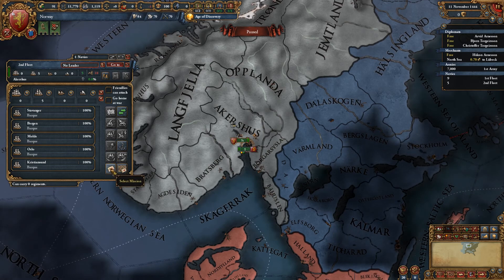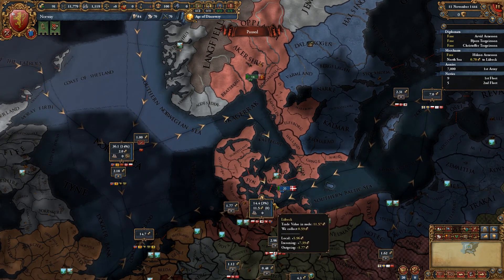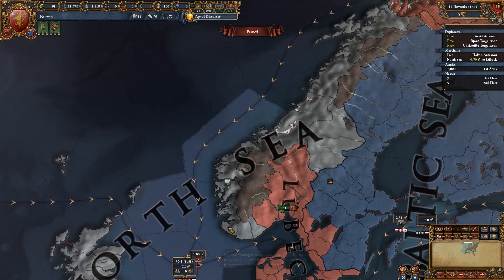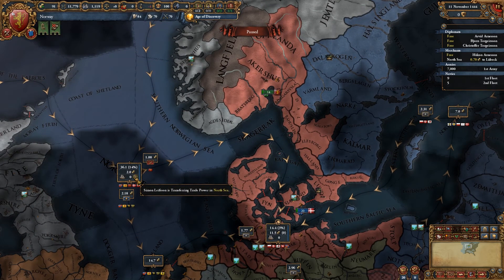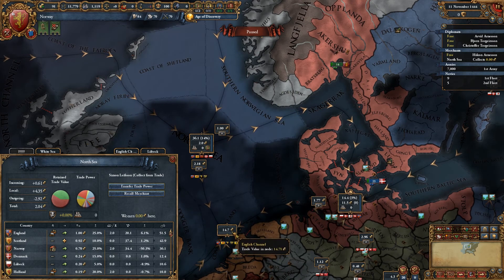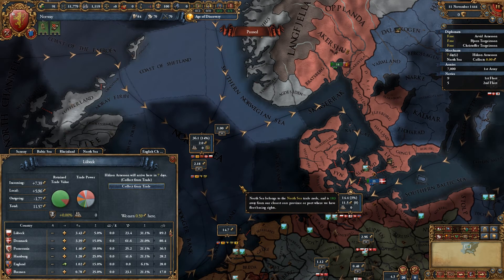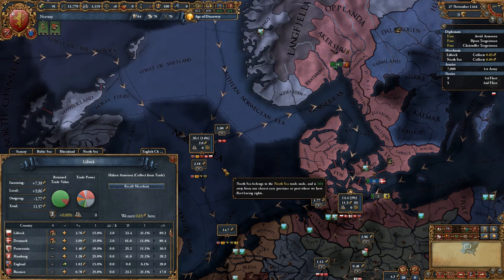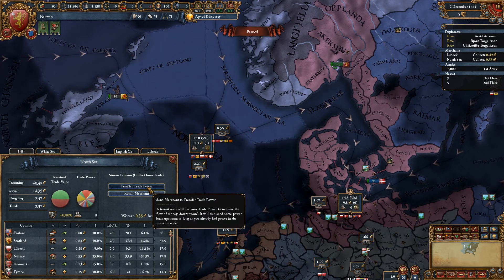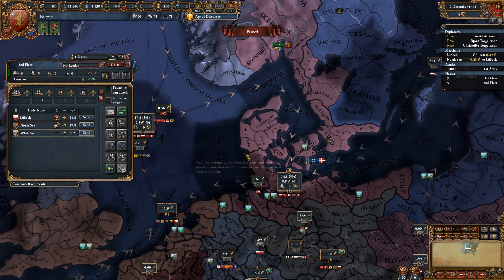Let's start off by sending our trade fleet out. Have we assigned all our traders? We haven't, so let's actually do that first. Most of our provinces are actually in this trade node. What if we collect there? We're transferring 0.7. What if we collect and also collect there? We collect 0.35 and then 0.49. So actually, no, it's better to transfer trade power, and then we'll just collect from here.